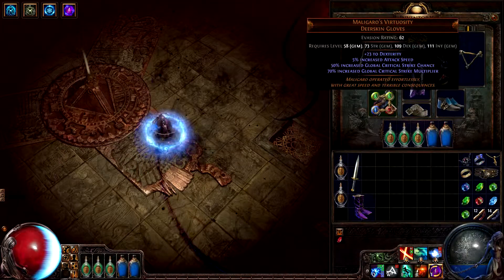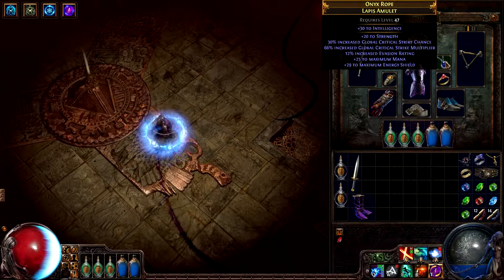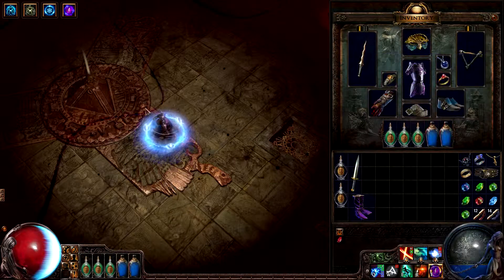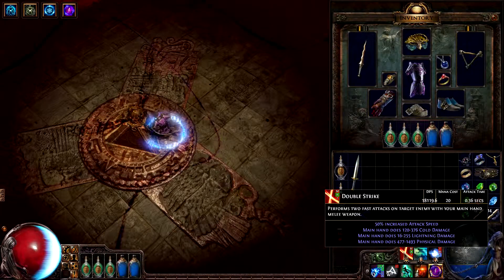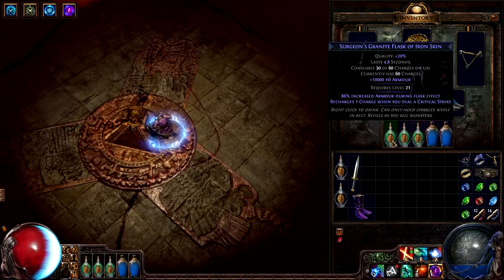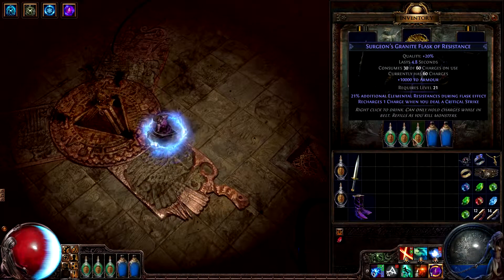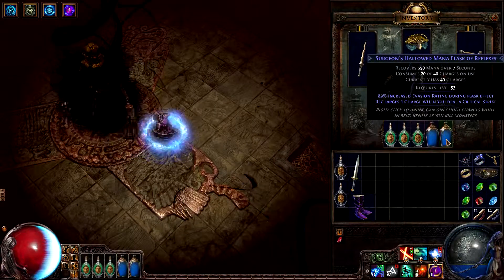His gloves are the unique Malagaro's Virtuosity, which grants a large bonus to critical strikes and their damage. His amulet also increases both of his crit values. His flasks are pretty awesome — each one has a prefix and suffix, so they regenerate a charge whenever he scores a critical strike. This synergizes really well with his Double Strike skill, because a critical Double Strike will regenerate two charges on all of his flasks. He has three granite flasks, which grant a large amount of armor for a short time when used. One of them has a prefix that substantially increases the armor gained. The other two instead grant resistances at the same time as the armor, allowing him to pick the appropriate flask type for the type of fight he's in. Both of his mana flasks grant percentage evasion, which is more useful than armor because he has a decent amount of base evasion from his items.